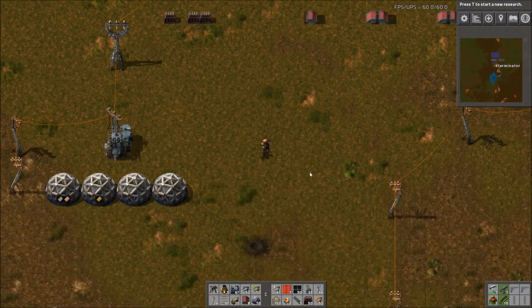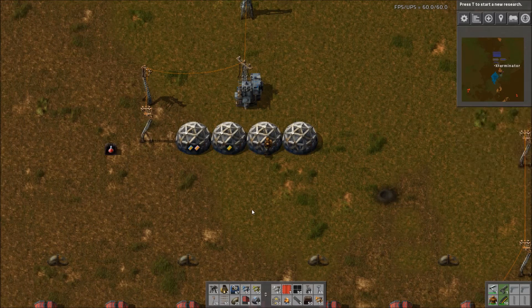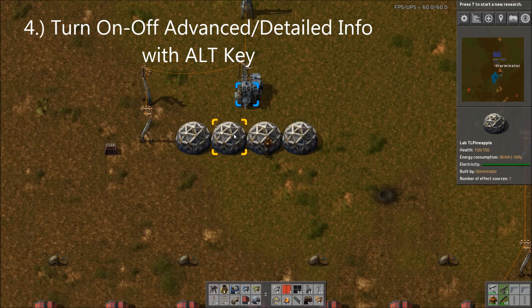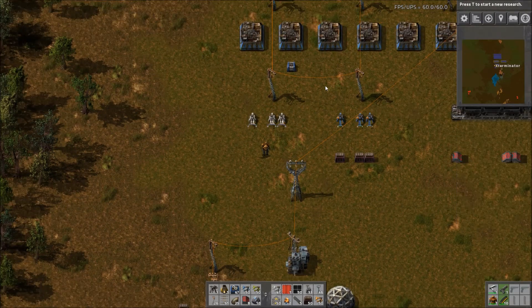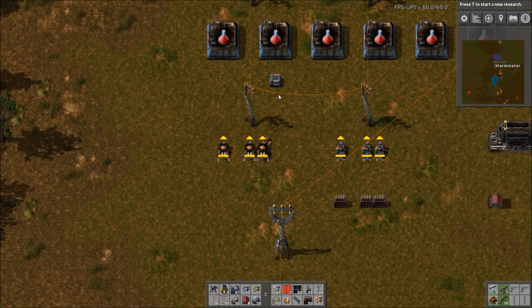Number 4: You can toggle advanced info on and off with the Alt key. Advanced info shows you what's going on — what's in a chest, what's being inserted, and so on. A lot of newer players don't realize this, and it's just such a nice quality of life feature.